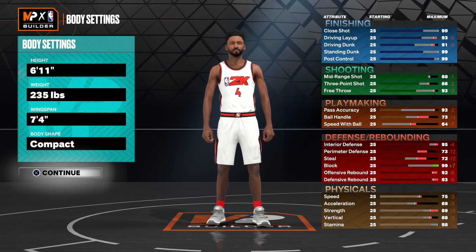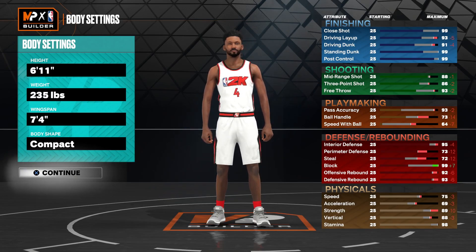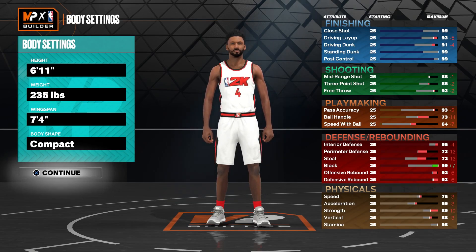His attributes are as follows: he has a 78 layup, an 80 standing dunk, a 69 driving dunk, a 94 close shot, a 92 mid-range, a 75 three-ball, an 84 free throw, 94 post control, 52 pass accuracy, 58 ball handle, 52 speed with ball, 88 interior defense, 78 perimeter defense, 57 steals, 61 block, 91 offensive rebound with a 94 defensive rebound, a 72 speed, a 60 acceleration, an 80 strength, an 80 vertical, and a 95 stamina.